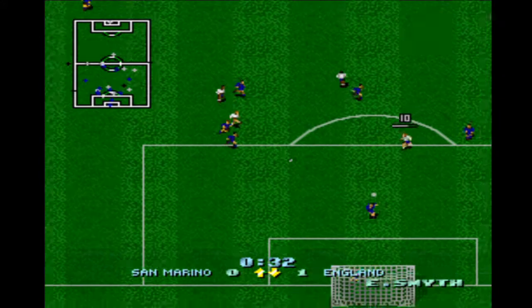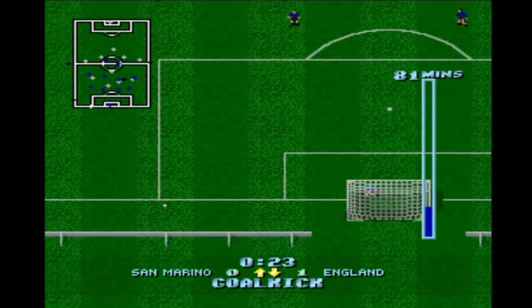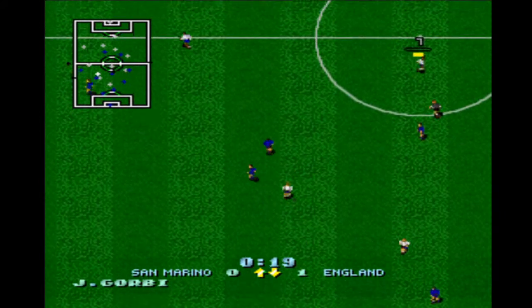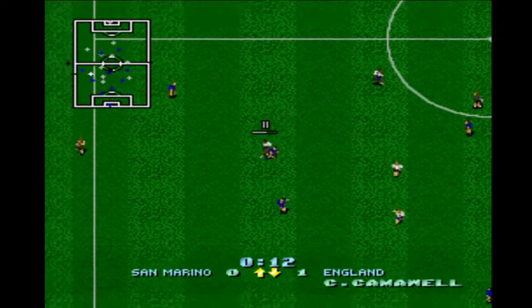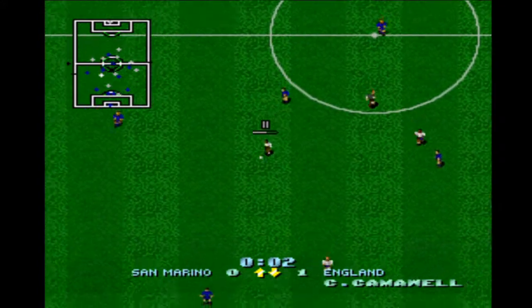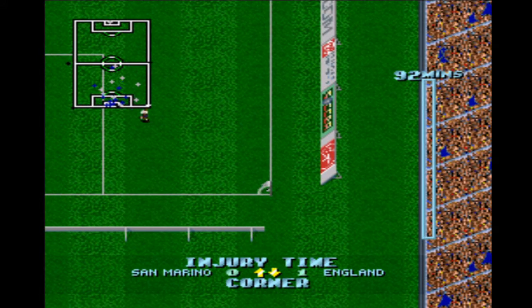I think from memory this is the qualifiers for 1994 — where England didn't qualify because we played Holland at Wembley and Ronald Koeman scored a free kick from just outside the area after the fact he should have been sent off. So yeah, I think this is that ill-fated campaign of Graham Taylor's. Hence we've got Alan Smith in there and Ian Wright — a bit of an in-between time for the England squad. The names are a bit off: D. Hill, Adams — obviously Tony Adams — not sure about the others.